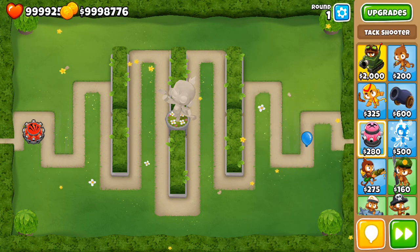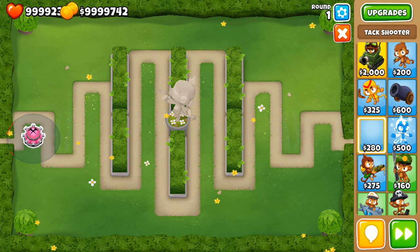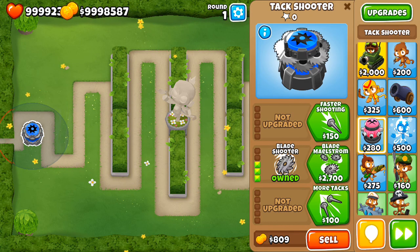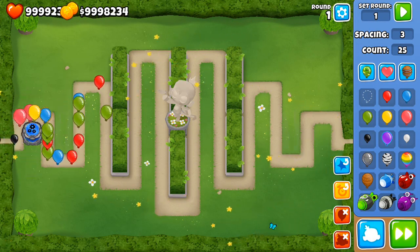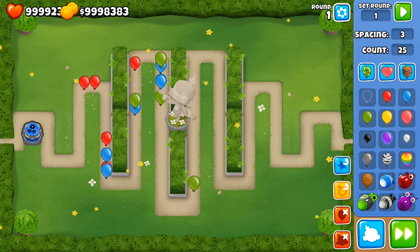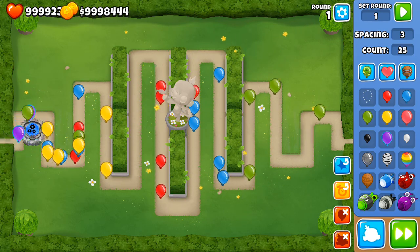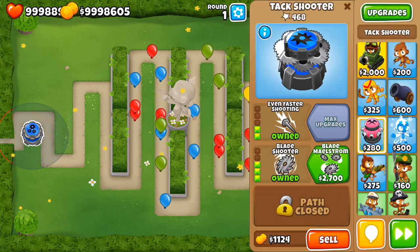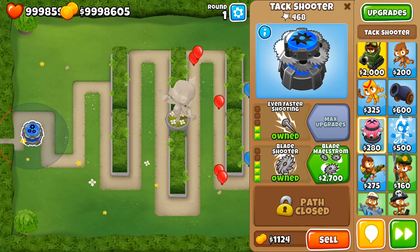If we try that same thing but with a blade shooter and get it to faster shooting, we'll see how well it does against 25 blacks. It's going to be pretty effective — actually more effective than the Tac Shooter. In fact, it's even handling purples pretty well. So you learned something new — blade shooter is probably a strategy you should be looking into.